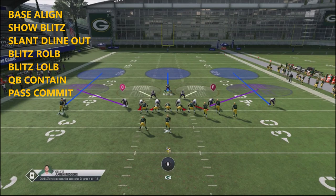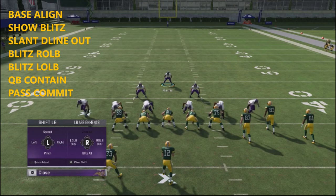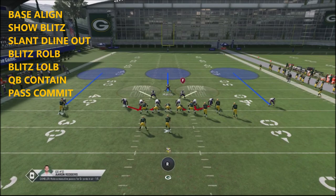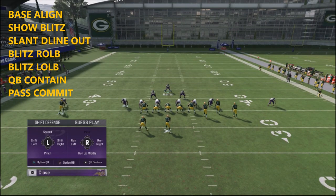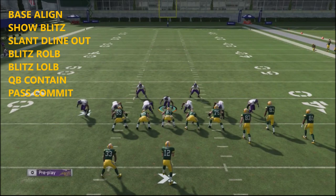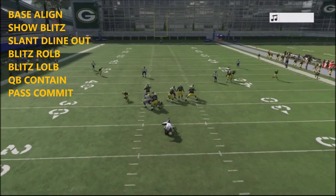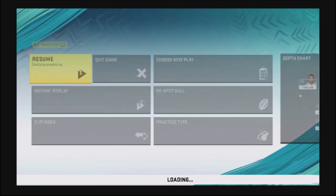The final thing we're going to do is blitz our edge rushers by hitting the right bumper and flipping the right stick to the right, then hitting the right bumper and flipping the right stick to the left. Two other adjustments you can make are QB contain — hit your left bumper then QB contain with R1/right bumper — and then drop a linebacker down into the box and play him over the center. You're going to see some crazy pressure, and even if he blocks his running back, you'll come in and get a sack.